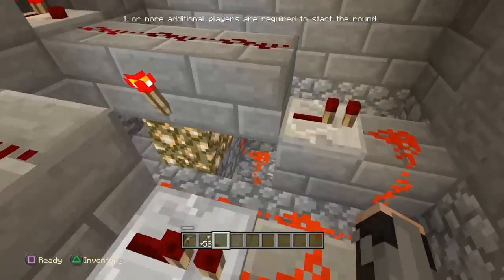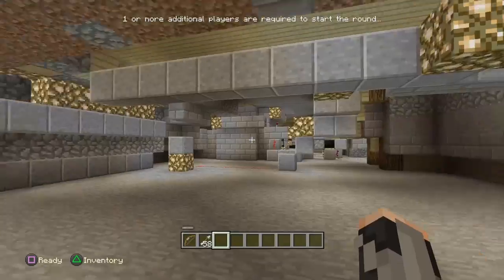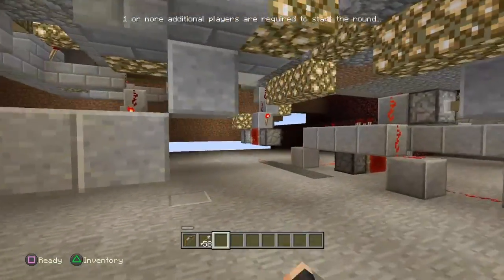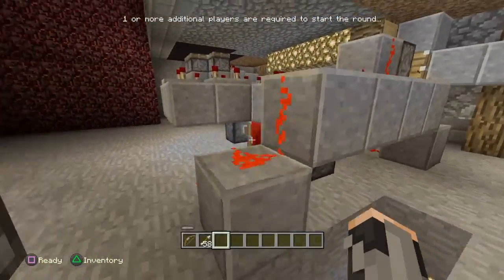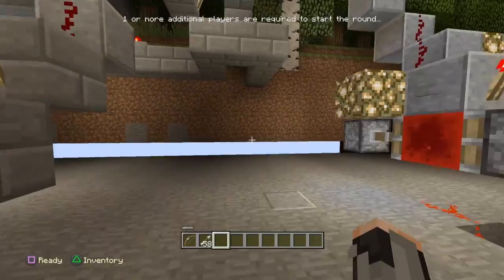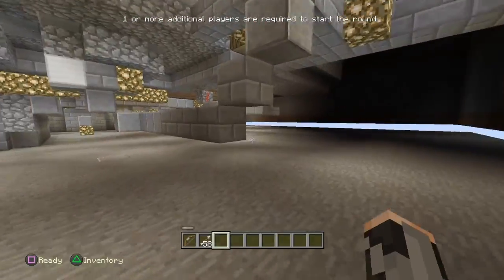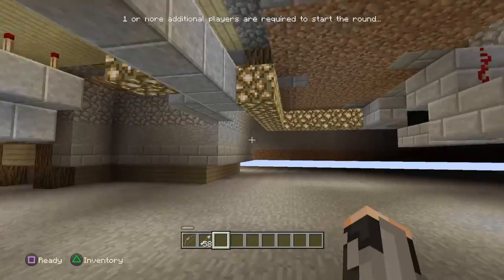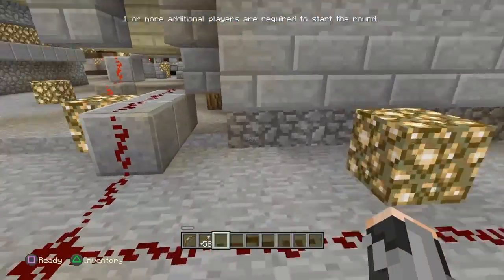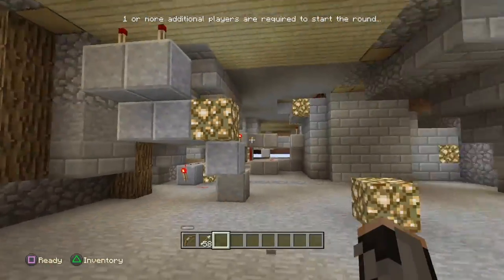Once you come down here, you'll find loads of redstone, because there are lots of secrets around the map. We're basically underneath part of the lobby itself, and as you can see there's loads of redstone around here. A lot of it is fairly complicated — some simple contraptions you can work out, like pressing buttons to open things, or putting music discs in to get music discs out.